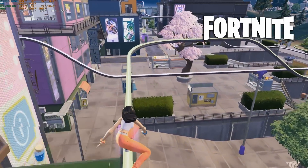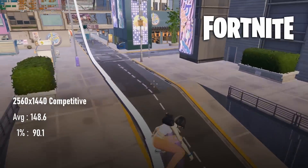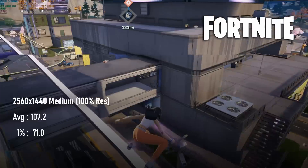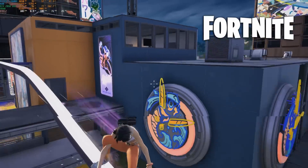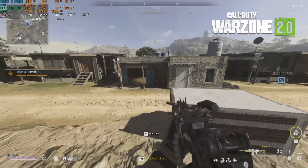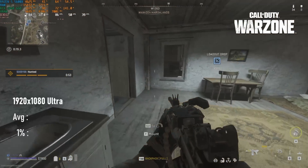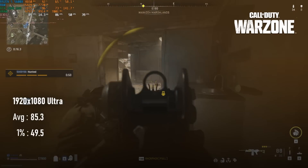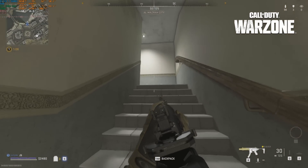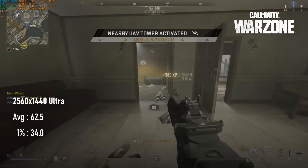1440p meanwhile is an option, especially at the lower competitive settings — that manages 148fps, while the medium preset still maintains 100. Finally, Call of Duty Warzone 2 can pull some pretty decent frames at the ultra quality preset. At 1080 it hits 85, though lows do drop below 60, and that might make you consider dropping quality somewhat. You'll definitely want to make some tweaks at 1440, because while the average is over 60fps, the 1% lows are only just over 30.